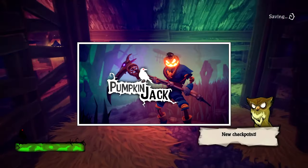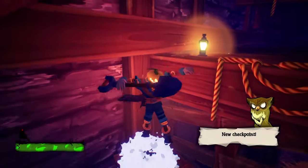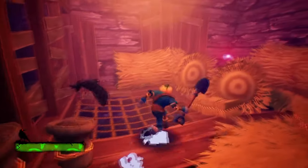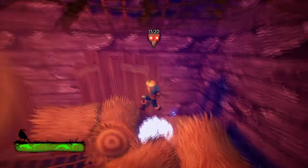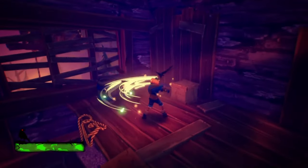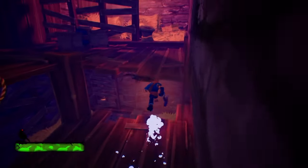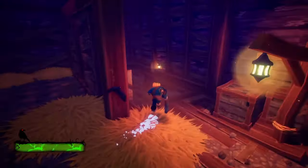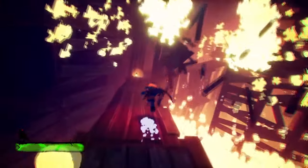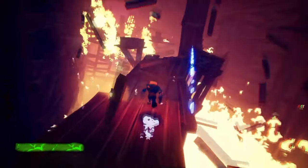Next up we have Pumpkin Jack, which is a neat little platformer created by a single developer and designer, Nicolas Maisonnier, whose name I've probably just completely butchered. Players control a spirit, revived as a pumpkin headed man on Halloween. Together with his two companions, an owl and a crow, players guide Pumpkin Jack through various puzzles and 3D platforms to defeat humanity. Jack can engage in melee combat using various weapons, including a shovel, scythe and magic sword.